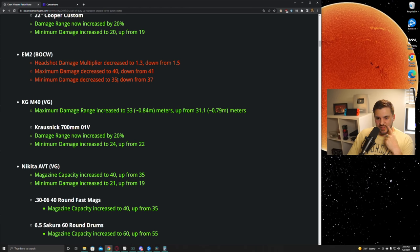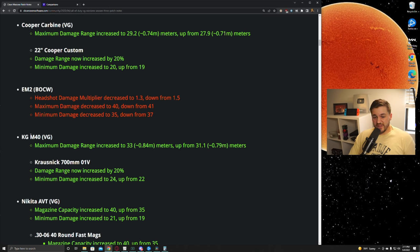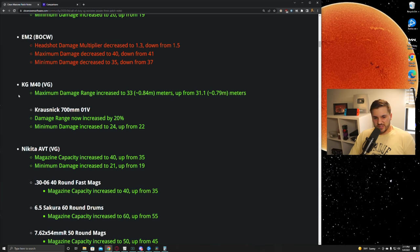The EM2 caught a nerf. I didn't see it used too much in my lobbies — it was a harder gun to use even though it had really good TTK, which is probably why it wasn't popular. It's probably going to slide out of the meta. They're trying to buff all the vanguard guns to get them more competitive because the long-range vanguard guns were never great — the Automaton was really the only one, along with the Bren — while the Cold War AK and XM4 have been the kings for a long time.